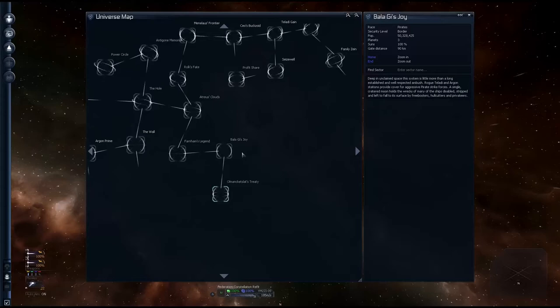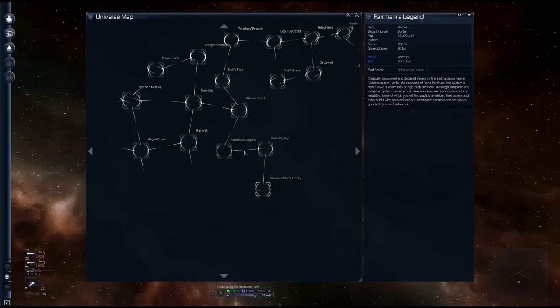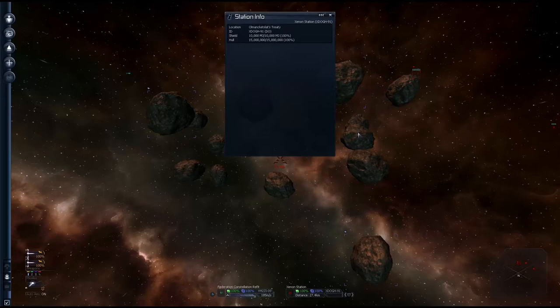Damn, they are pushed this far back — this is like four or five jumps away from Argon Prime. Atreus' Cloud is where we took out that pirate base. What the — a Xenon station. Okay, so they just built a station directly in front of us. This station has been new since the Xenon conference, so they just claimed this space. It was unclaimed space, so I guess it wasn't that hard for them. Yeah, it's a Xenon space station — I've never seen one of these before. Kind of weird looking. Big old bubble tubes.